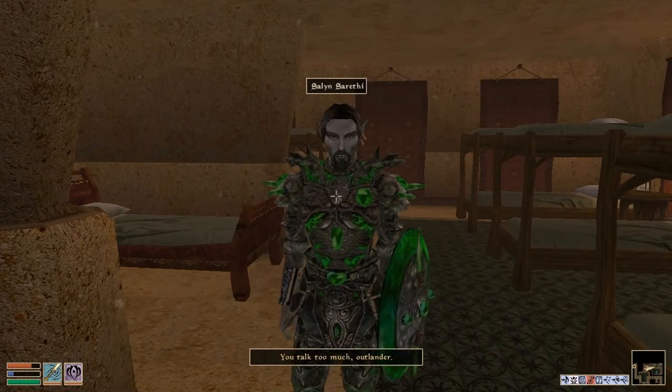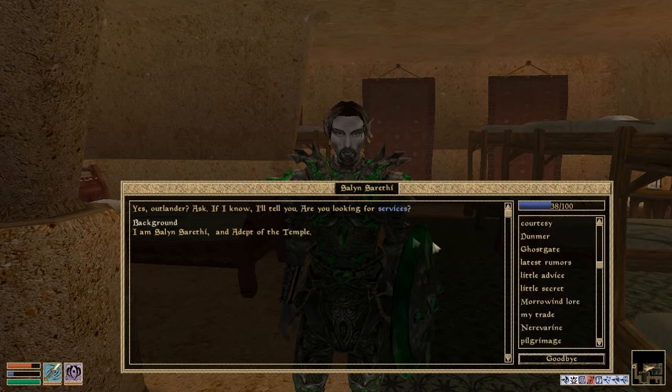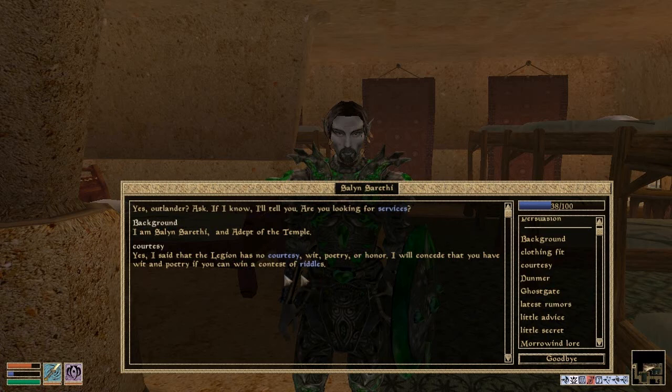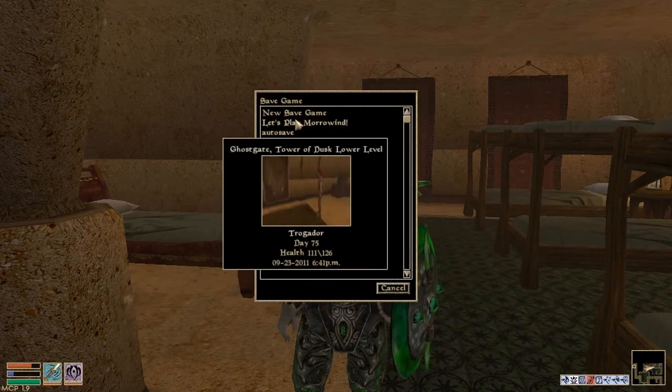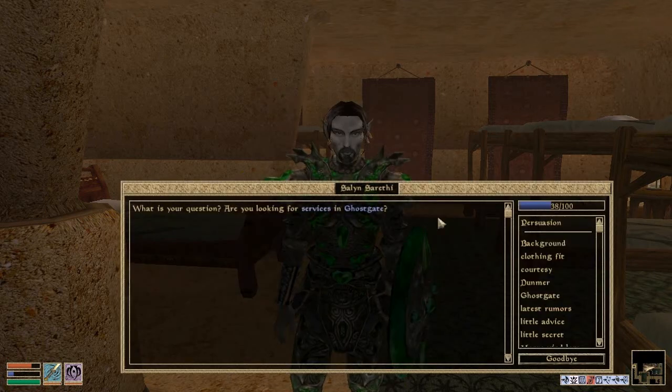But he's not who we're looking for, we're looking for this guy. I'm curious, what is your background? You are an adept of the temple. Oh, I see — I'm just noting because his armor is quite impressive. So, courtesy. I said that the Legion has no courtesy, wit, poetry, or honor. I will concede that you have wit and poetry if you can win a contest of riddles. Now, I like to think I'm good at riddles, but I'm not that good. So I'm going to save just in case I mess up somehow, which I hope I won't.